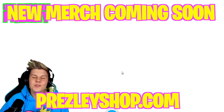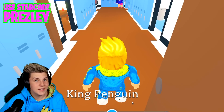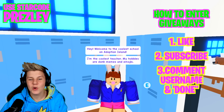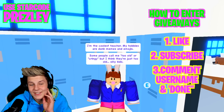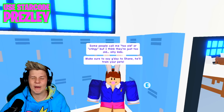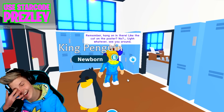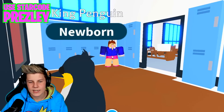If we head to the school, we can talk to Pet Trainer Shane who can teach a couple of our penguins some tricks. Adopt Me also put in Emma, a new teacher in the school. She says: 'Welcome to the coolest school on Adoption Island! I'm the coolest teacher - my hobbies are dank memes and emojis. Some people call me too old or cringy but I think they're just too old. Make sure to say hey to Shane, he'll train your pets. Hang in there, like the cat on the poster.' That is probably Adopt Me's funniest NPC - and that's a little bit of a secret with this update.